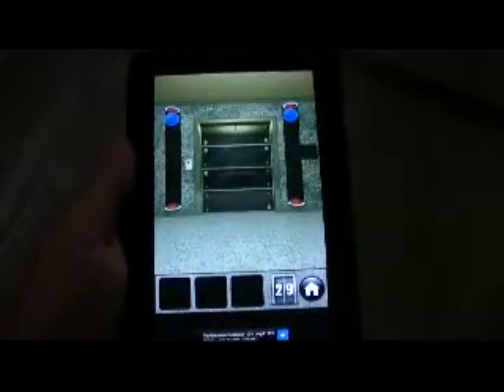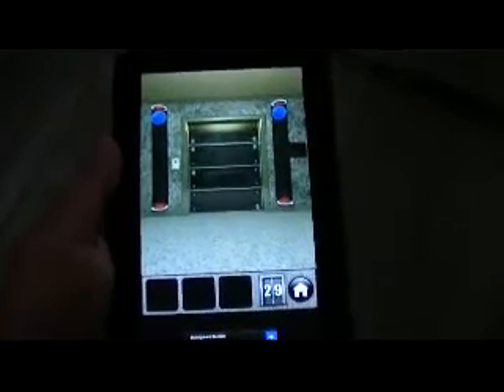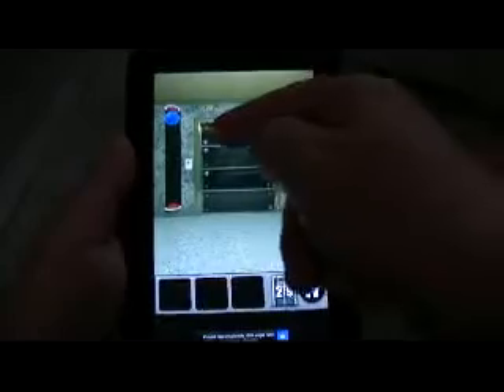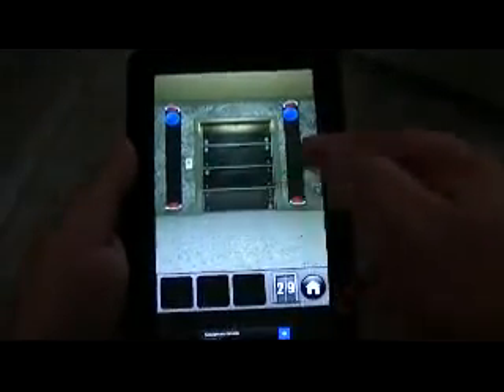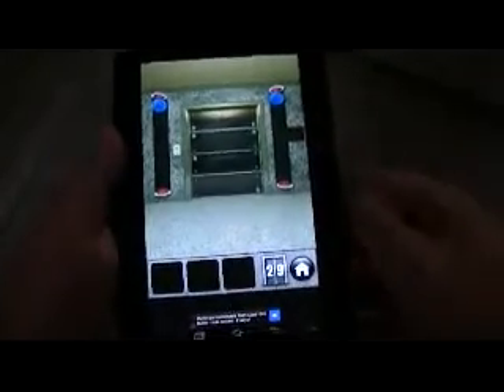Pour ce niveau, vous devez faire appuyer les boules bleues sur les boutons rouges en fonction des informations sur la porte. En premier, les deux en bas ; en deuxième, les deux en haut ; puis seulement celui de gauche en haut et seulement celui de droite en bas. Il faudra se servir de ce petit échappatoire. Donc on y va, on incline.